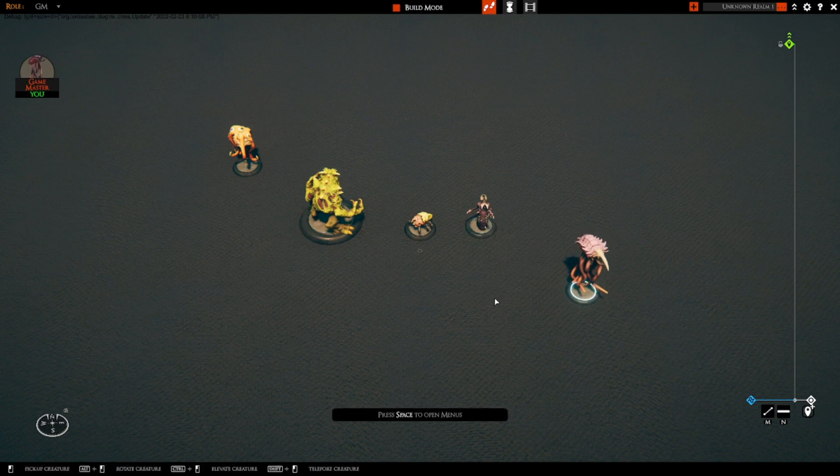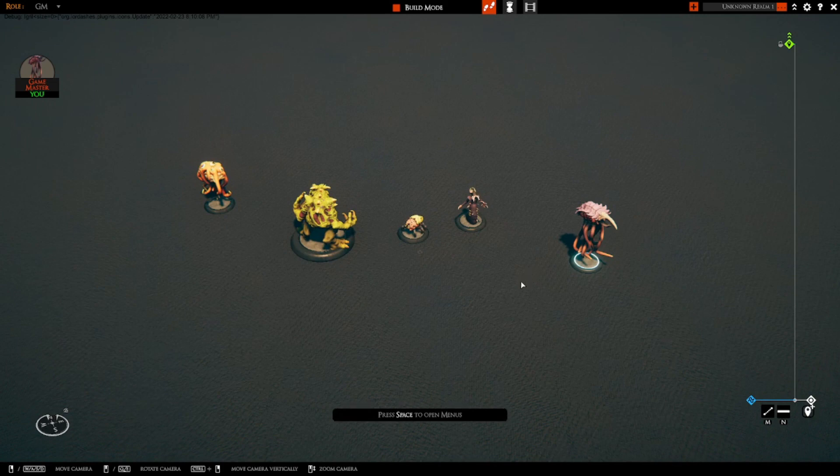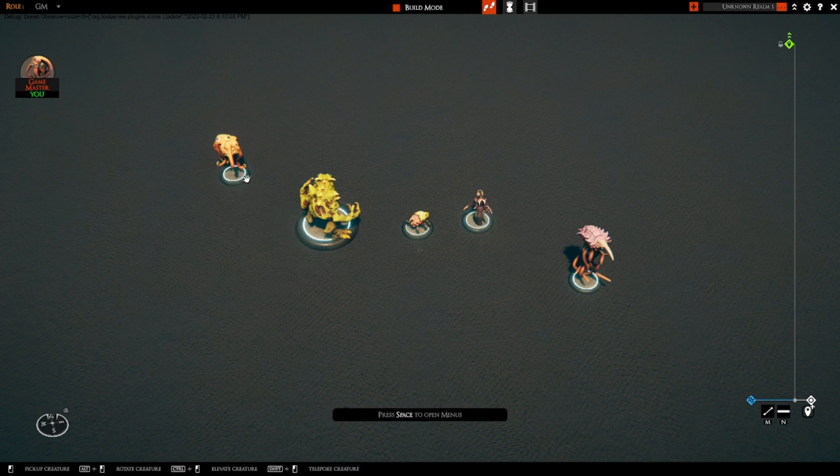The other way to select minis, which is much faster if you have a large group, is to select the mini on one extreme of your area and then hold the ALT key and select the mini on the other extreme of your area. It selects every mini that is in a rectangle between the two points. So if I selected this mini and this mini, it forms a rectangle area and selects everything in that area.